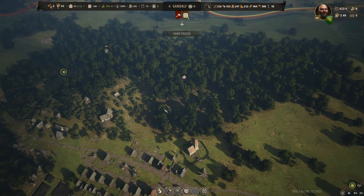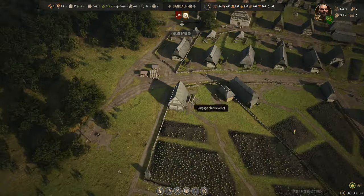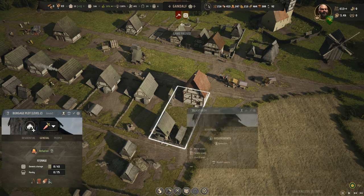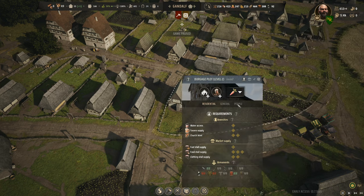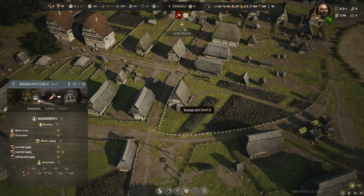A lot is going on while I'm just sitting here talking, so let me pause and look. We've got 'generic storage is full' over here — did you guys harvest? Generic storage warnings in a couple places. The message says 'excess goods need to be moved to a storehouse, otherwise workers may stop production,' but there are no excess goods showing. I don't know what to make of that.